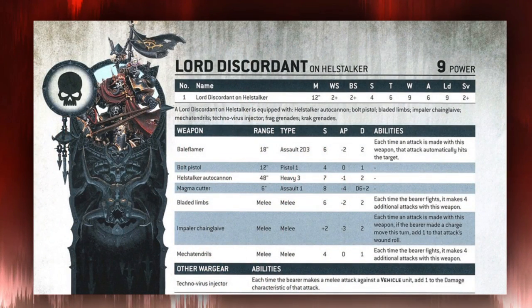For offensive weapons he has a Bale Flamer or a Hellstalker Autocannon. I personally prefer the Bale Flamer because you get a reliable 2D3 plus 2 hits, which is much more reliable than 3 shots. The Hellstalker Autocannon has utility in the defensive build since you can protect him and shoot things downrange. But I prefer the Bale Flamer — that 18-inch range is plenty when you're pushing this guy into the center of the table. He also has a Magma Cutter, essentially a Melter Gun but you don't need to be within half range to get the plus 2 damage.